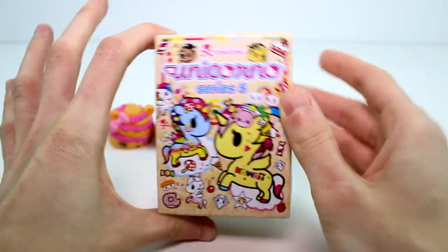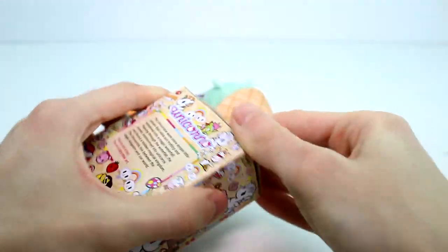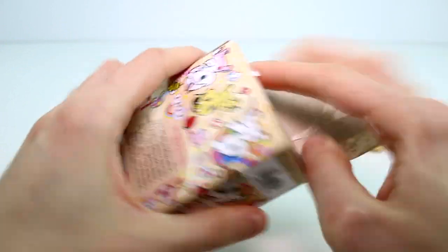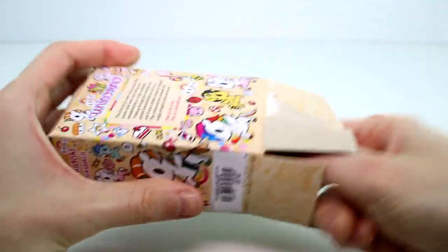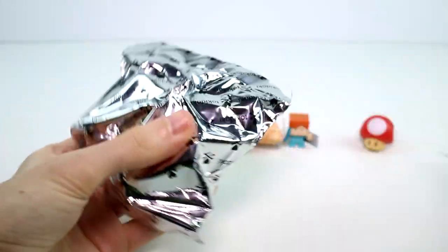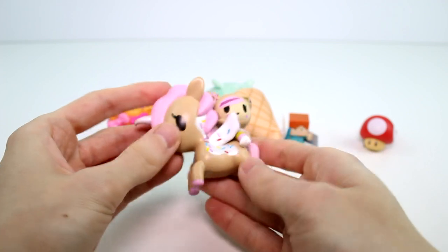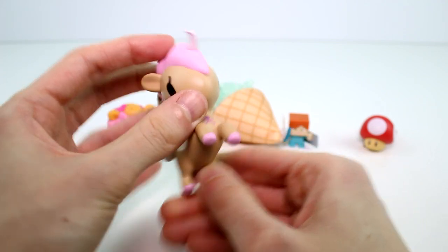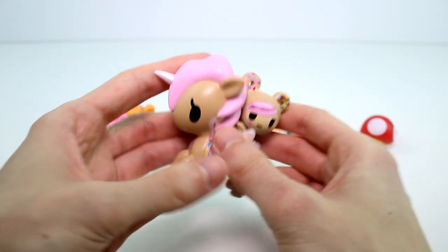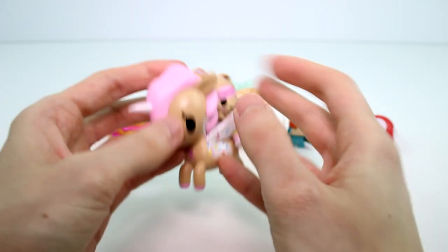And then we have the Tokidoki Unicornos Series Five. We opened, I think, two of these so far and they were both really super pretty. These are blind bags — it's a pear strip. It's a Donutella! It's so pretty. Wait, is this unicorn horn supposed to be like that or is that messed up? I think it's messed up — that's really sad. But still, so pretty and donut-y. So cute.